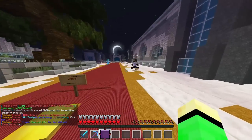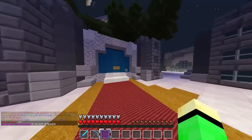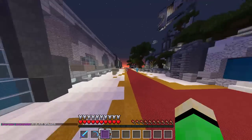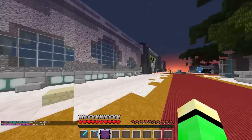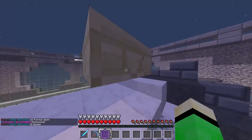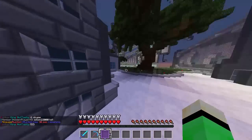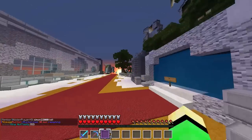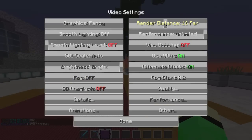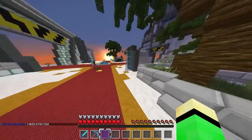Over here we've got the warps - we have the end warp and the last man standing arena coming soon. There's parkour going up to do drop parties with a checkpoint. On the other side I think it's the desert warp, and another last man standing arena. They're really trying to enforce PvP. There's also this nice little garden area.